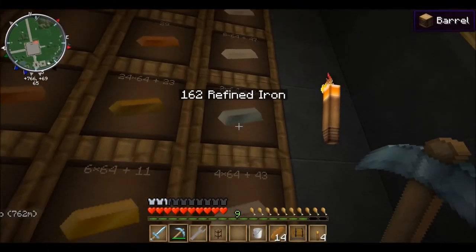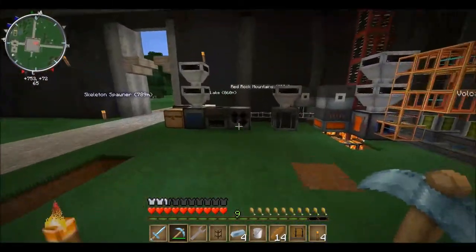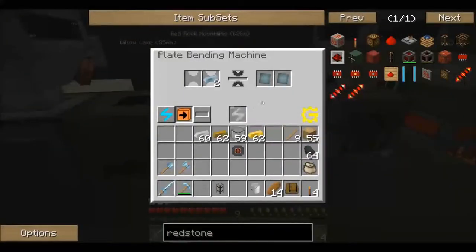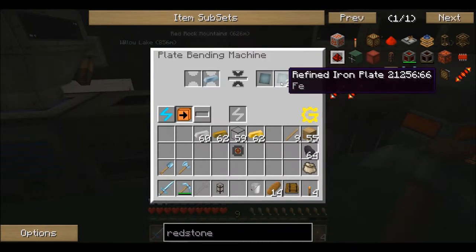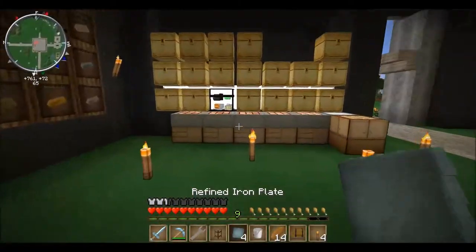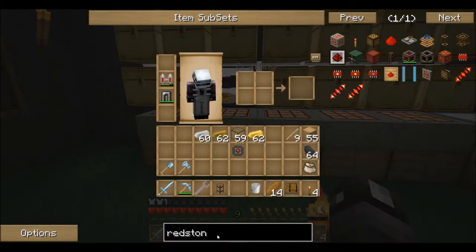We already have one, two, three, four refined iron plates. Let's put those in the bender - we're going to get four plates. It's glitching out a little bit, probably because I'm recording. Let's put those in that configuration - we need to check the centrifuge recipe for the next piece.